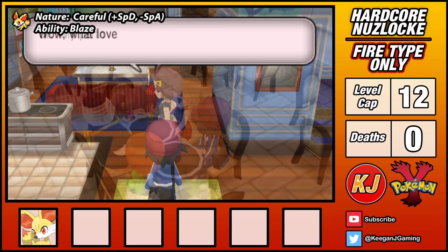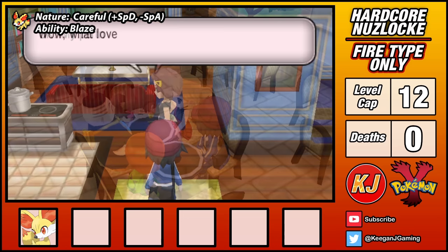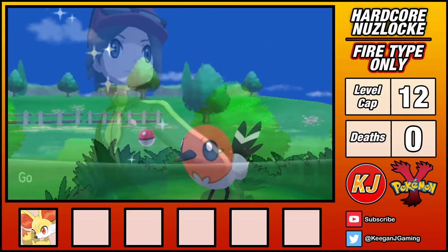I pick the Fire-type starter, Fennekin, and sticking with the cereal theme, nickname it Frosties. Our mother is infatuated by some neat handwriting and is all too happy to send us out into the world. On Route 2, I catch a Fletchling named Fruit Loops. It doesn't gain a Fire-typing until it evolves though, so I won't be able to use it for now.